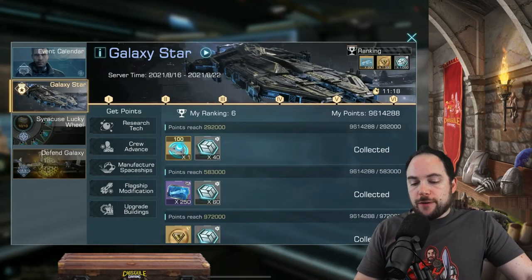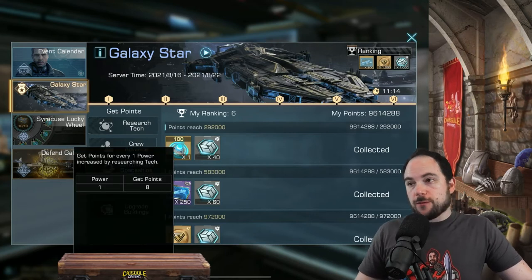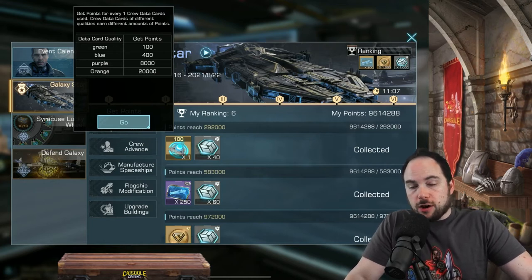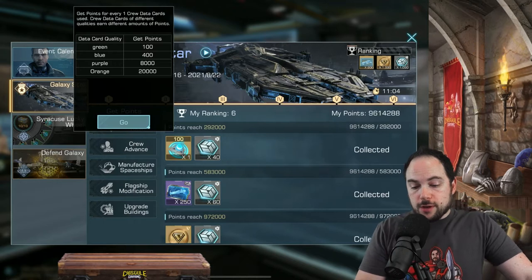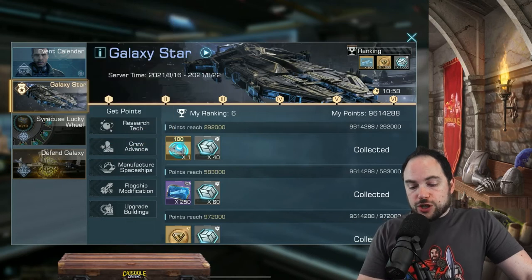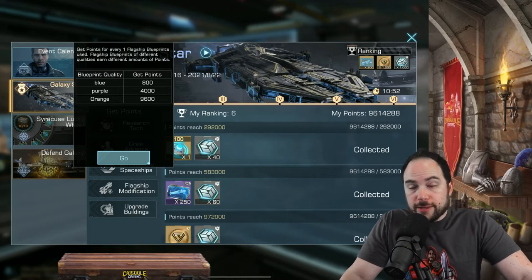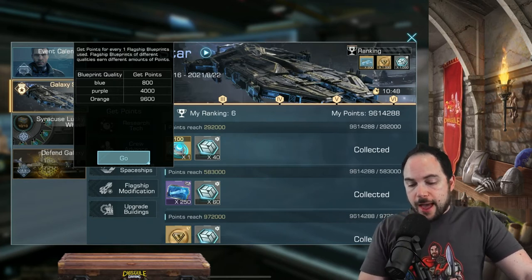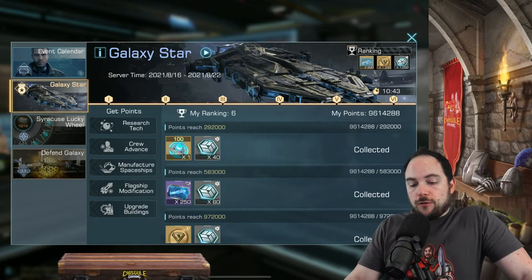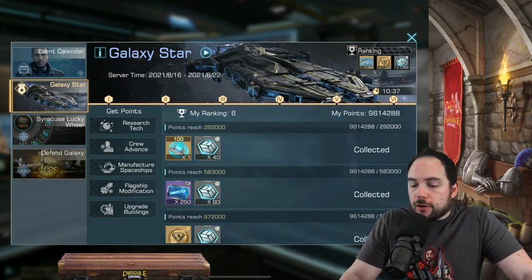Phase six is the full sprint phase, which is active right now, and I can show you the different ways to get points. For researching technology, for every power you get, you get eight points. For advancing your crew, depending on the quality of the data card you're using, you get more points. For manufacturing spaceships, you get points. For flagship modification — using blueprints on your flagship to do upgrades — you get points depending on the quality of the flagship. And upgrading buildings gives you some points as well. This sprint phase does not include everything from the previous phases; for example, there's nothing here about battling other players.